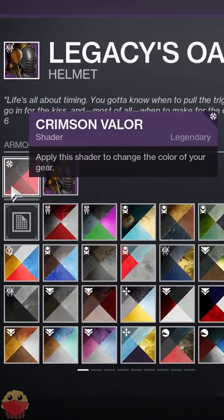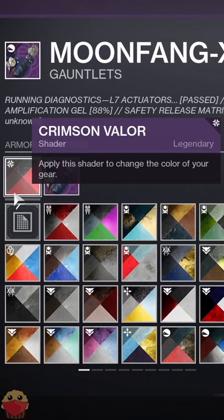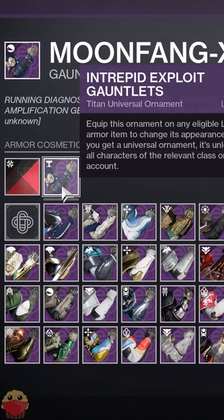First, go and put on the Crimson Valor Shader and the Legatus Helmet. Then just slap on the Crimson Valor Shader yet again and the Intrepid Exploit Gauntlets.